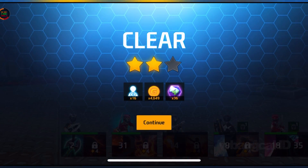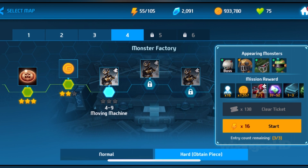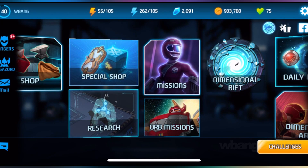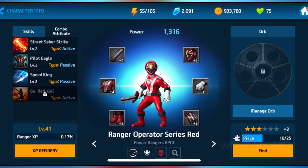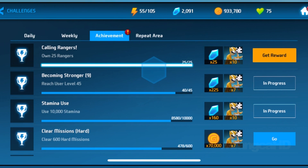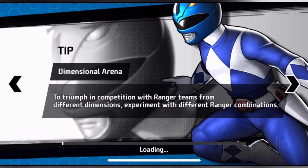What I mean by working on one team is that you get to call the Megazord on one of the teams, which is nice. Let's see if we can do this. The Ranger that died was Level 41, so that's not a low level at all. I feel bad — I don't know if I'm gonna be able to beat it, but let's just try it out.